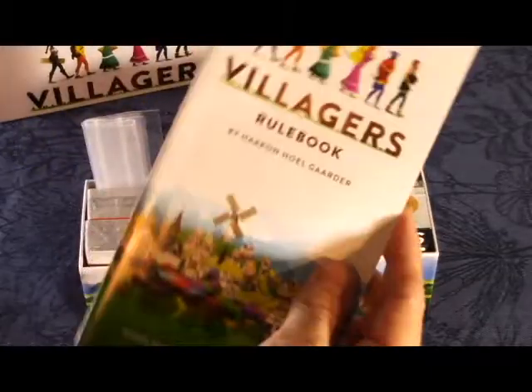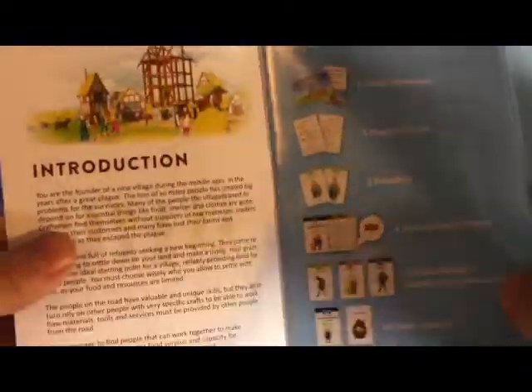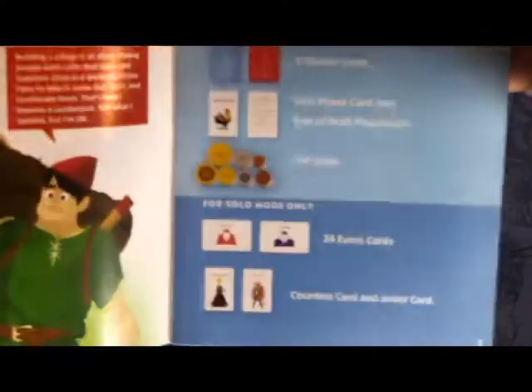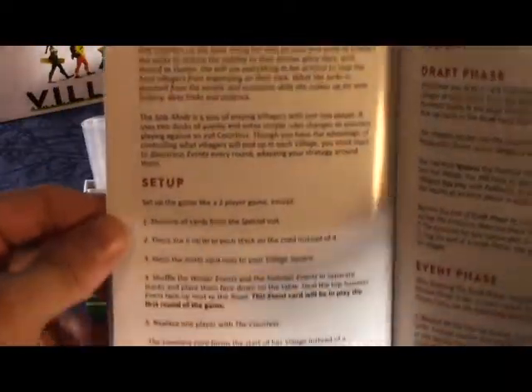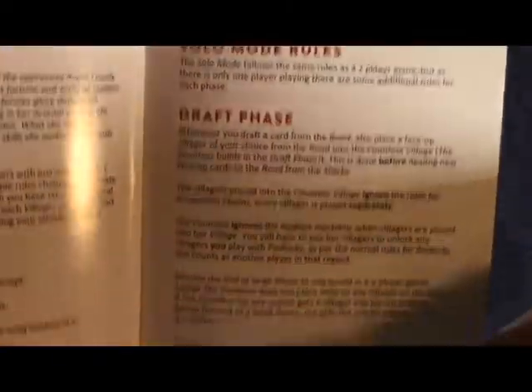Taking out the insert brings us right to the rulebook, which comes in at 27 and a half pages. It gives you the game setup and overview — you'll have a road which I believe acts as a market for the cards. It covers the anatomy of all the card types and everything you need to get the game going, including solo mode instructions, which is what I'll be reading right after these videos so I can play against the Countess.